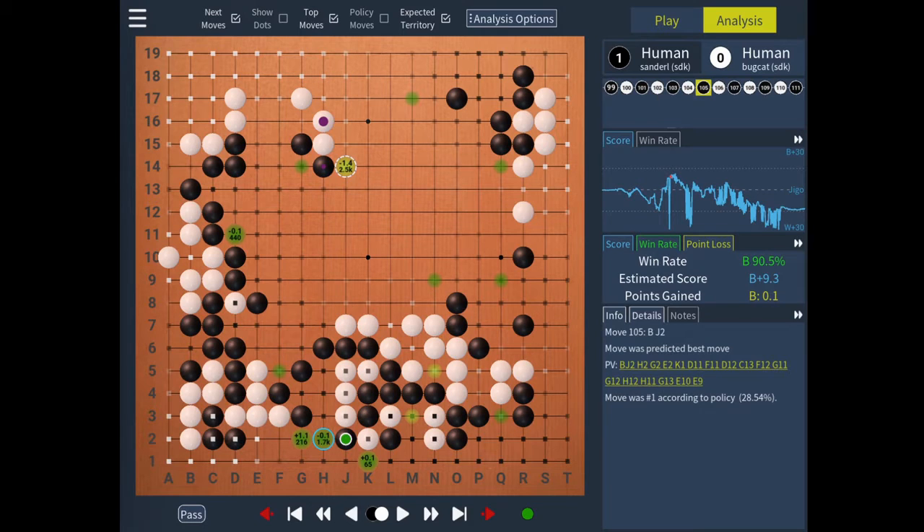Hello everyone, this is Sander with a video about the Insert Moves feature in Catray. Have you ever had a situation in a game where both players have ignored an important exchange or life and death situation for a large number of moves?